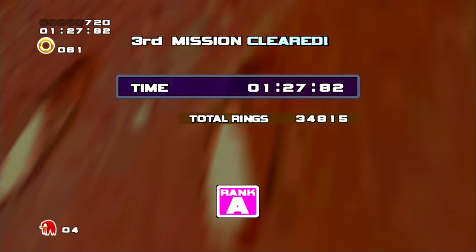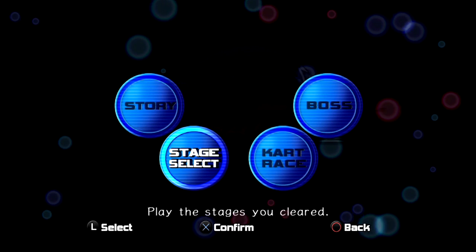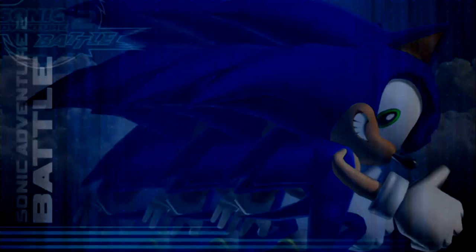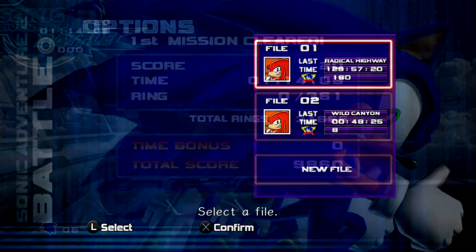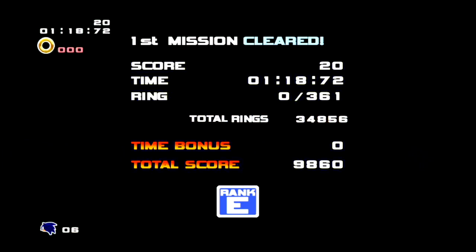Knuckles is at his position where he initially started the level, which is why this structure is in the way, but no big deal. Another neat thing is if you were to go to your save file — which lets you know how long you've been playing, emblems, last stage, and last character — it will show you that the last stage I played was Radical Highway and it was with Knuckles.